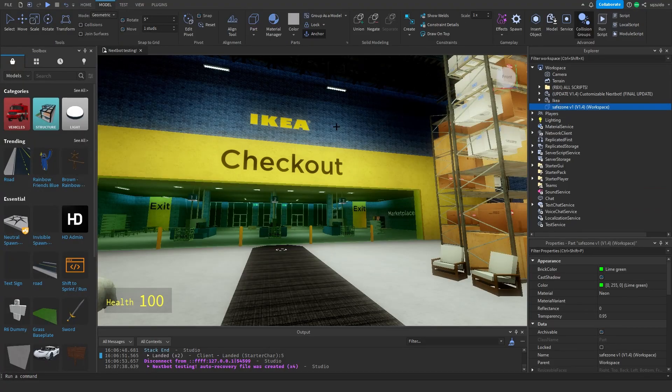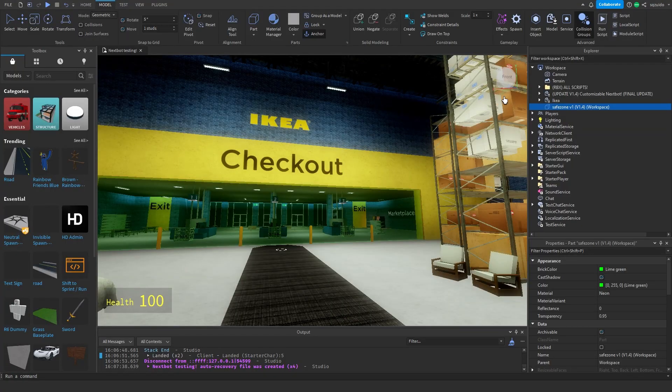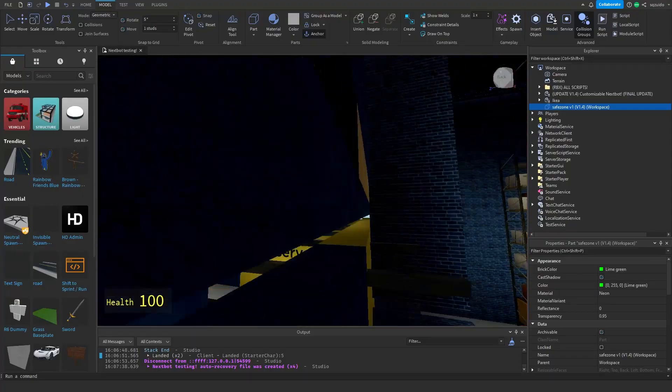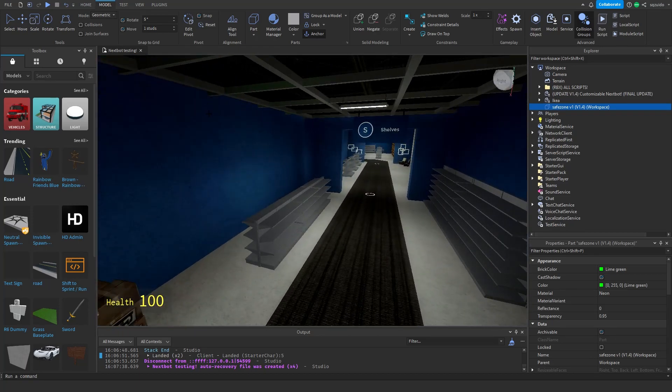I'm going to be teaching you how to make a safe zone. In order to make a safe zone, you just need to get my one model and it's literally just a part. That's it! Basically, you're just going to put it into your game. So I'll show you how to set this up.